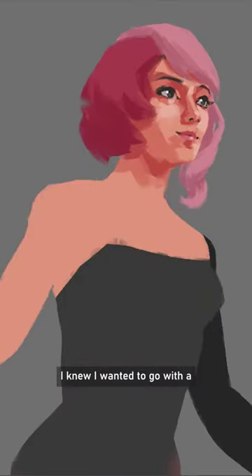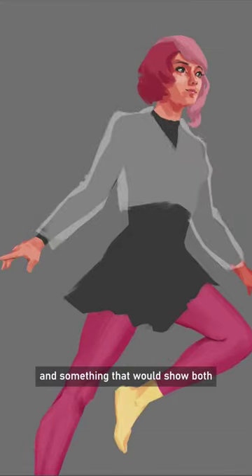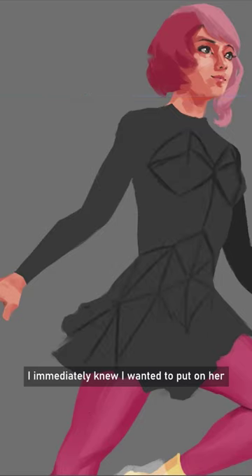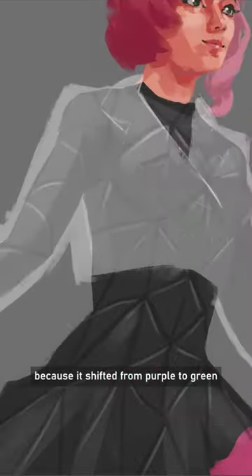Now, onto the design. I knew I wanted to go with a futuristic streetwear approach with some cyberpunk elements and something that would show both her tough and sweet side at the same time. The clear vinyl raincoat was something I immediately knew I wanted to put on her, and making it an Aurora Borealis iridescent material just made sense for her because it shifted from purple to green — her colour scheme from the previous two games.